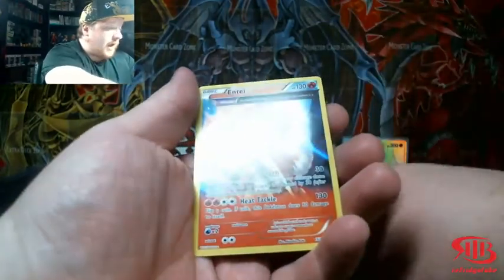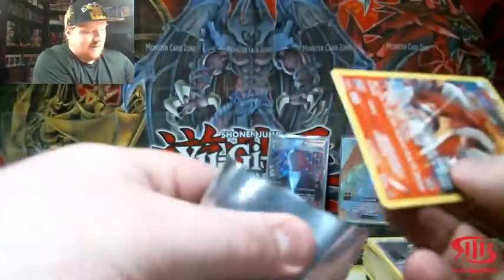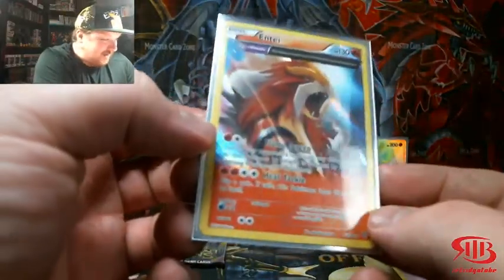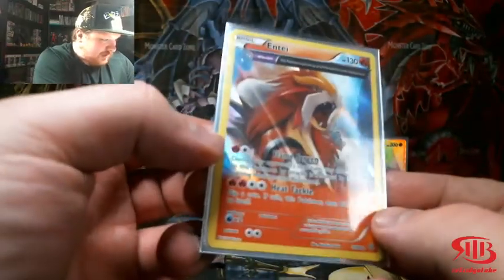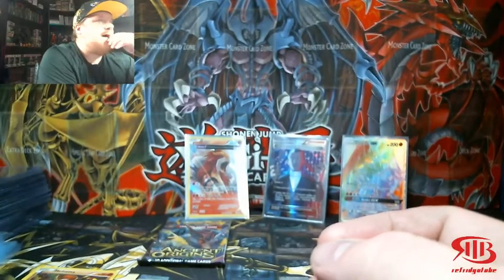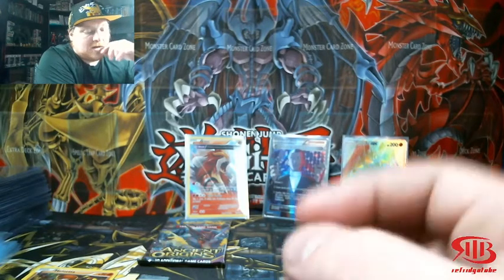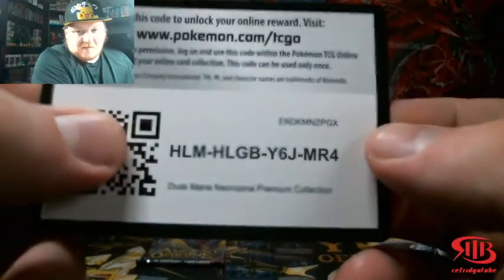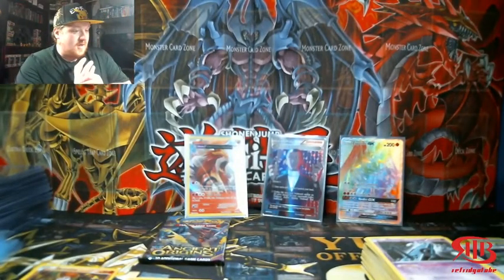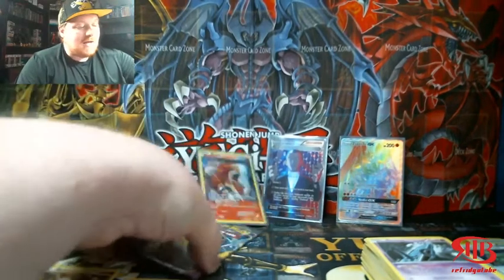What is that? I don't think I've ever pulled that — I don't think I've opened enough Ancient Origins. I'm going to have to get some more. That is gorgeous! I love Entei — it's a tie between Entei and Raikou as my favorite legendary dog. Here's the other code card for the other box. I'm definitely going to have to do more Ancient Origins — that Entei is awesome!